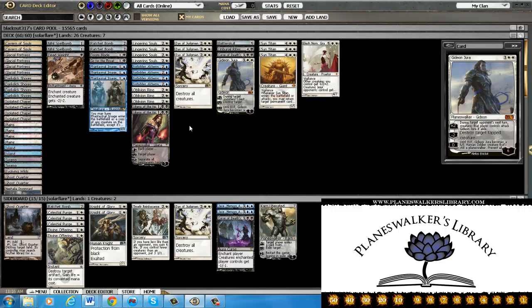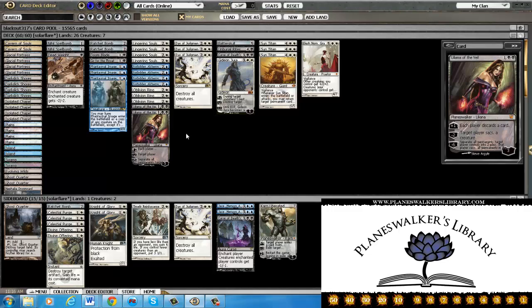The deck's weakness is graveyard hate and a very, very fast clock.